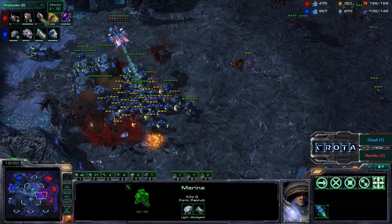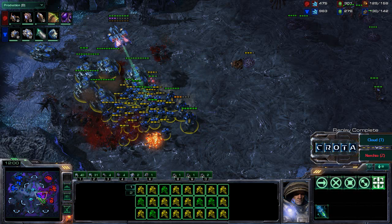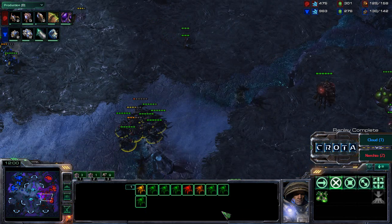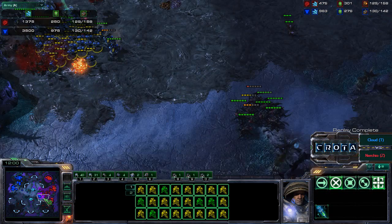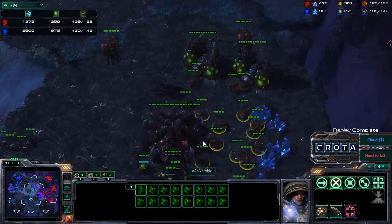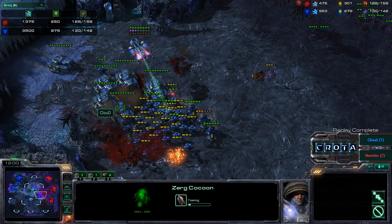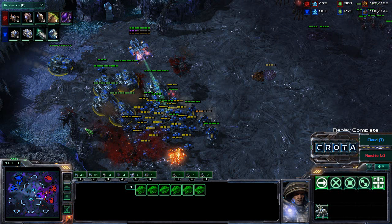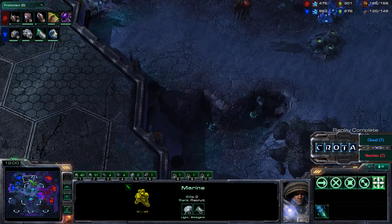Infestors are now being trained. Something happened — I'm not sure what — this may have been a disconnect. I hate it when that happens, especially in such a good series. Not sure who won. Army-wise at this stage it's 3500 versus 1375. There are a lot of Marines, and they could push into either location. But that would give time for the Infestors to come out and cast Fungal Growth, and there is also a large number of Siege Tanks. Based on pure army size I would give the game to Cloud. With only two Infestors and two Zerglings in production, I'll say that Cloud won this game and was able to tie it up.